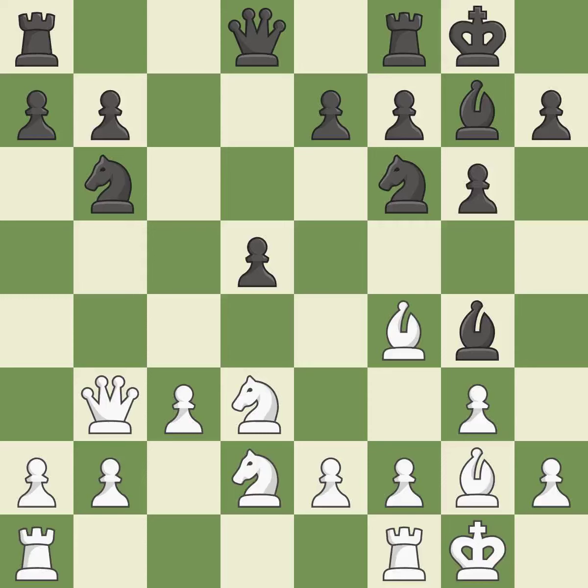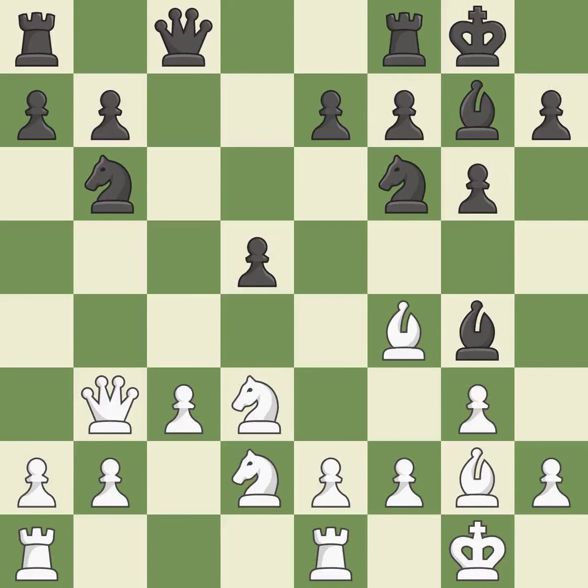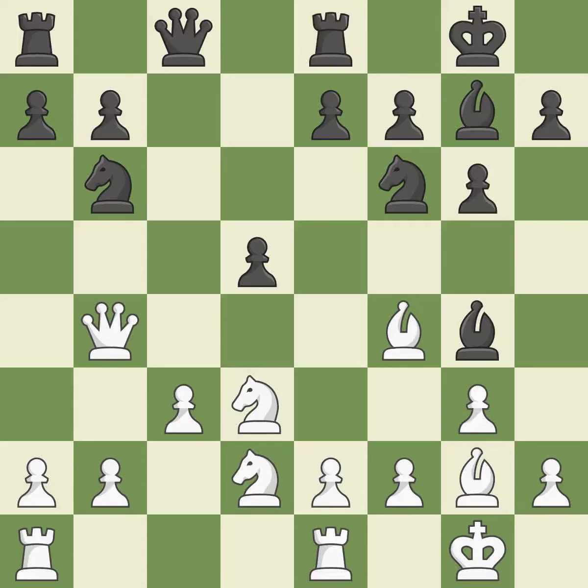This threatens to fork pieces. A pawn that was being attacked and had no defenses is now protected, preventing the adversary from forking pieces — ideal. Perfectly on point. The best choice is this one — ideal. This defends the attacked pawn — best.